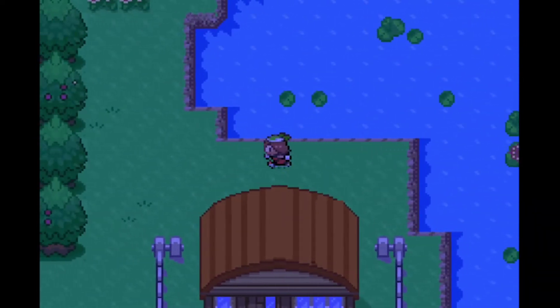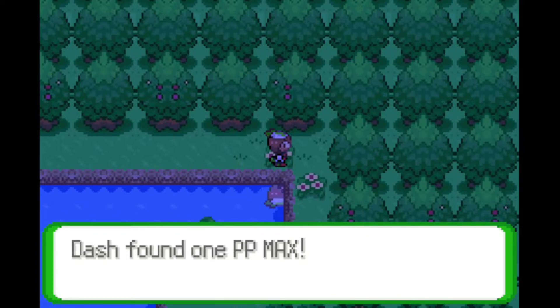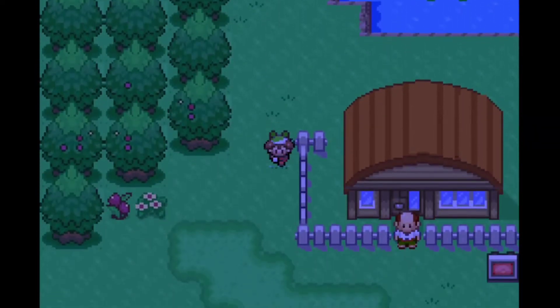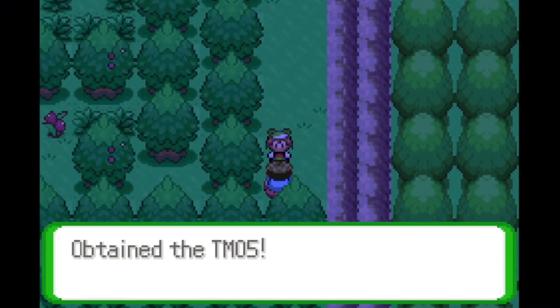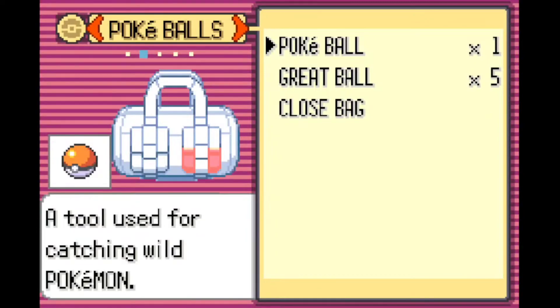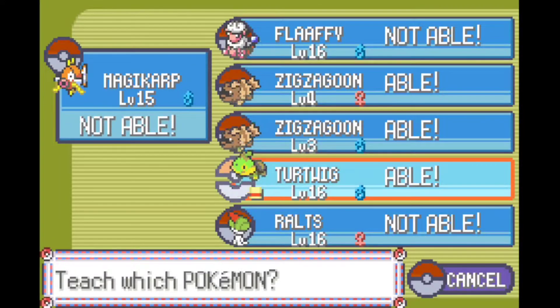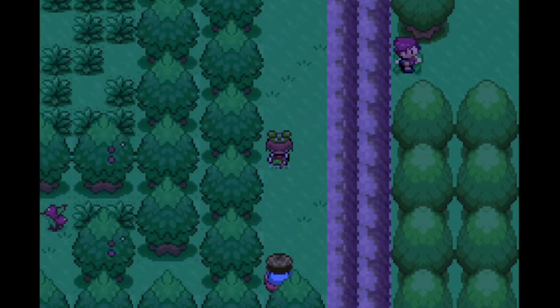We're not going to be able to explore the whole route for now since we need Rock Climb, which we'll be getting at the end of the game. For now I'm just going to pick up the item and talk to the trainer standing in front of his house. Also, this is where you get the TM for Headbutt — it's a bit south from that man. You just come and talk to this NPC and he will give you the TM for Headbutt. It seems like Turtwig can learn it, but I don't really want to teach it for now. I'll save this TM for a later stage.